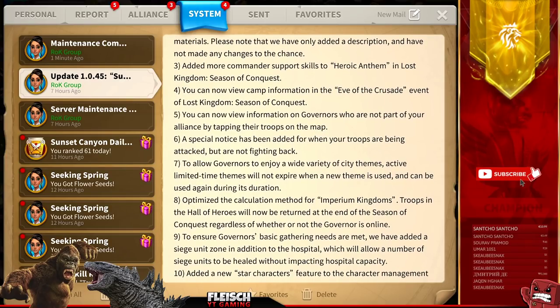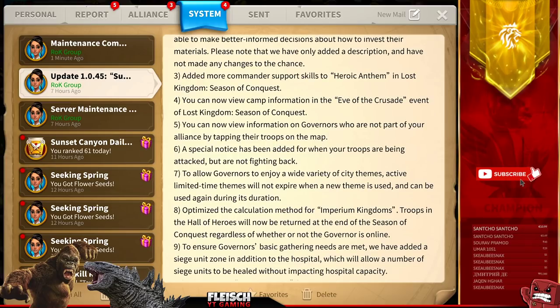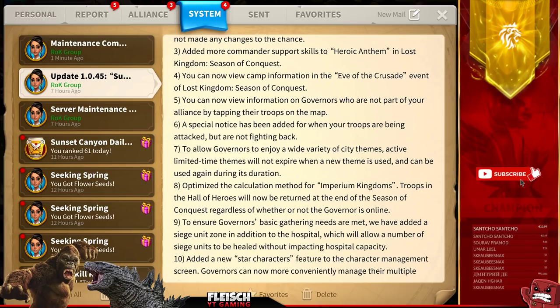Seventh, to allow governors to enjoy a wide variety of city themes, active limited-time themes will not expire when a new theme is used and can be used again during its duration. This means if you're using a seven-day city theme and then switch to another theme, the remaining time is saved, so you can switch back and the remaining time is still usable.